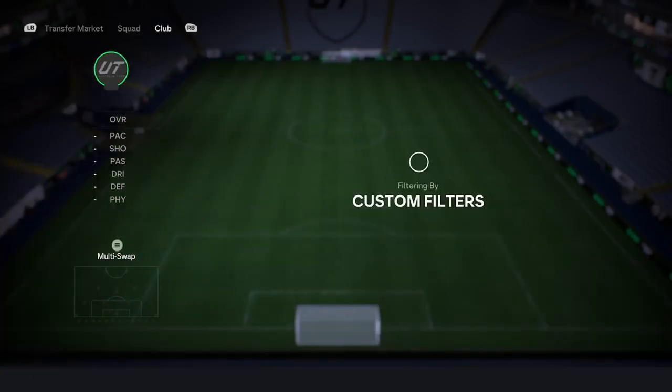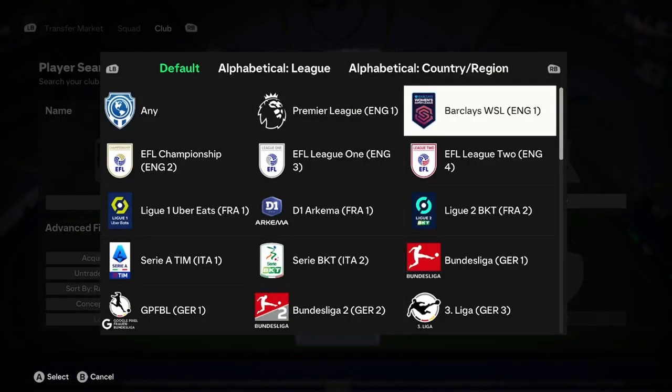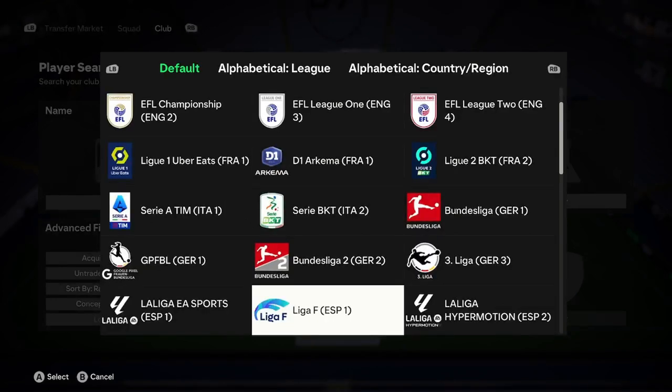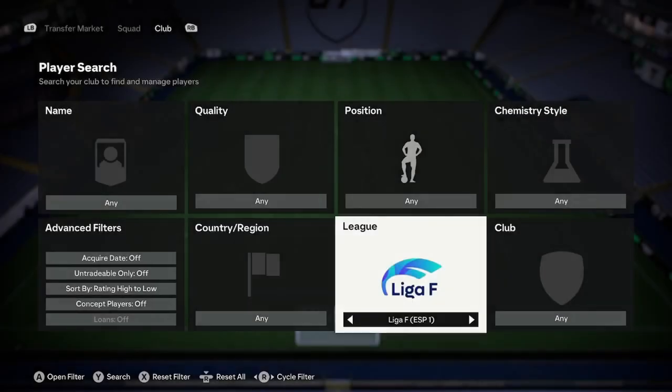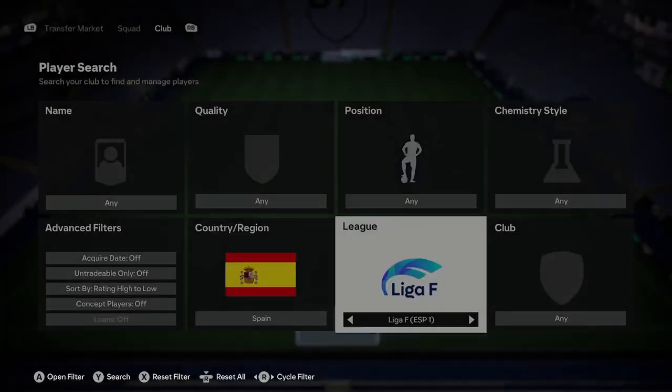What we're going to do first of all, boys, is go into your club and search by one of these leagues: the Barclays WSL, the D1 Arkema, the GBFPL, or the Liga F. For the example I'm going to show you, I'm going to go with the Liga F, and then you want to go with the nation that correlates to that league — so Spanish for Liga F because it's a Spanish league.